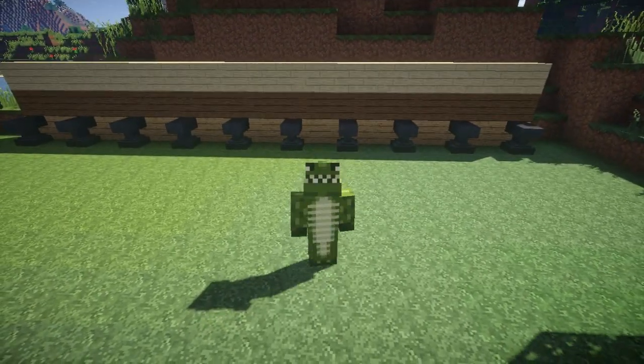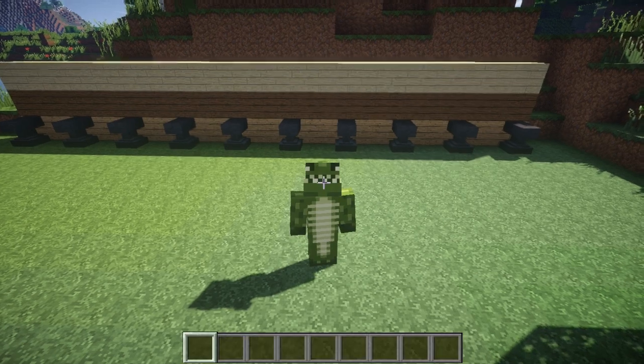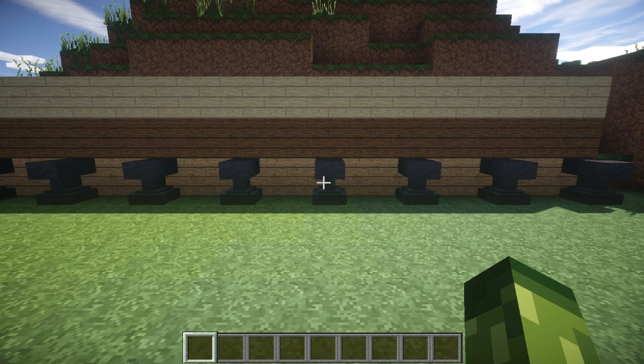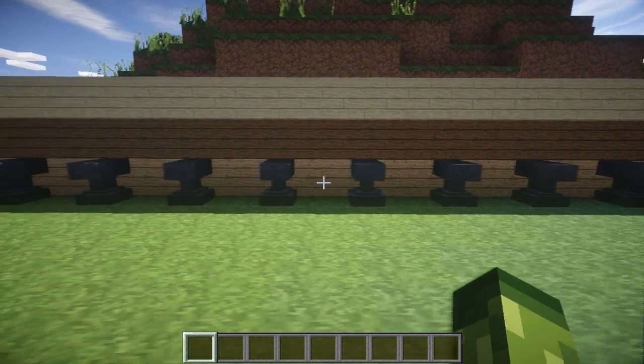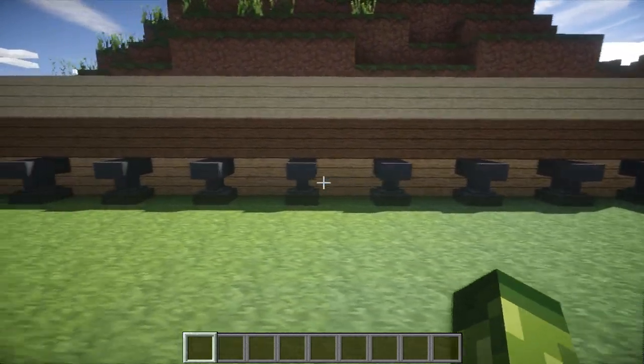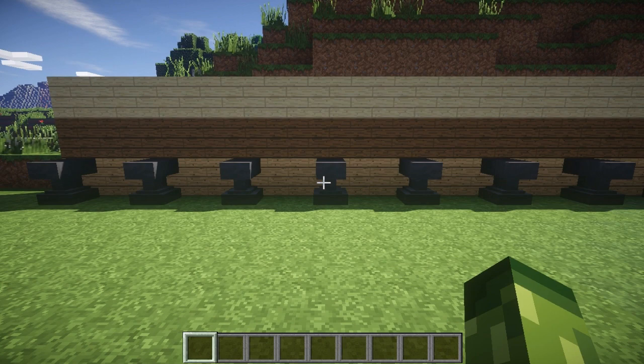First off, as for spawning - you cannot craft a name tag at all. These naturally spawn; they spawn in dungeon chests, they spawn in temples, they spawn in absolutely normal places that you find random chests, including abandoned mineshafts as well. So go and look for them, go and grab as many as you can in survival world.